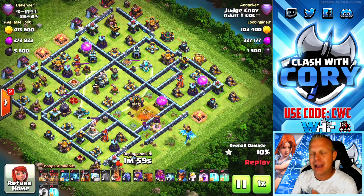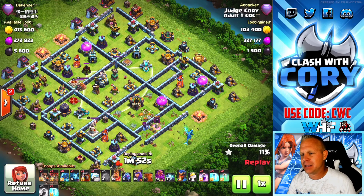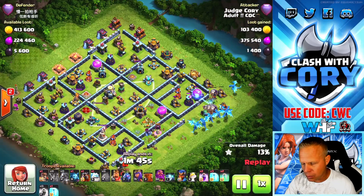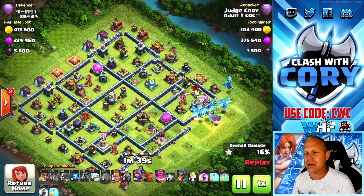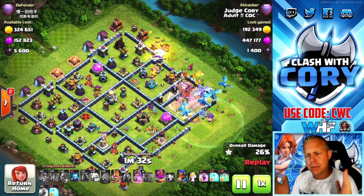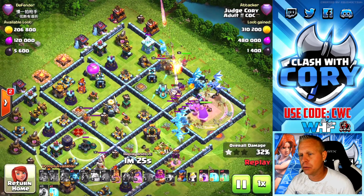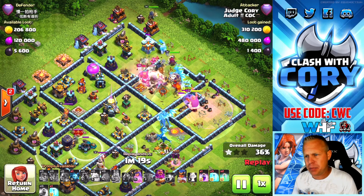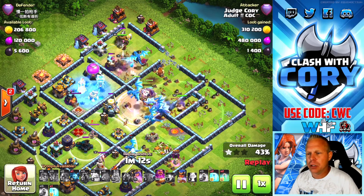Unfortunately on this one we still have two sweepers remaining, so no matter where I go we're going to have to deal with those sweepers. I let this electro dragon complete the funnel, drop another one out there, and do a full send right in here. We play the heroes up in this section so they can cut out some of this trash and really push the e-dragons into the core to face off with the eagle artillery and single target inferno. King is taking some heat early on. I normally like to pop the BK ability when he's down to about half health, unless he's coming into range of a single target inferno, in which case I pop it early to keep him alive longer.